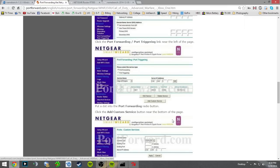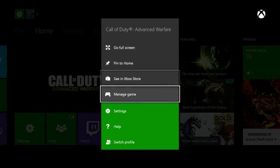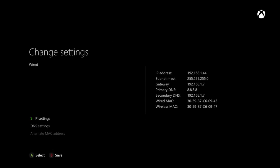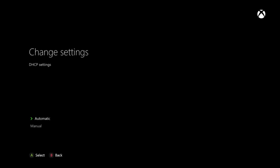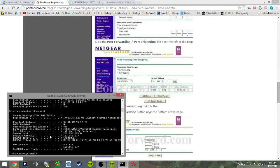Before entering those ports, there's another step: get onto your Xbox One and set a static IP address. Go to Settings, then Network, then Advanced Settings. Hit A on 'IP Settings' and select 'Manual.' The IP address you enter will be specifically for your Xbox One, so go back to Command Prompt on your computer.